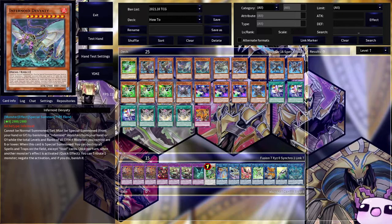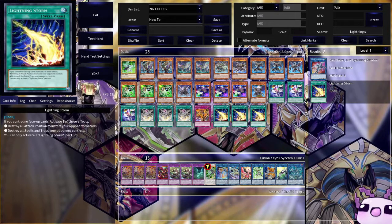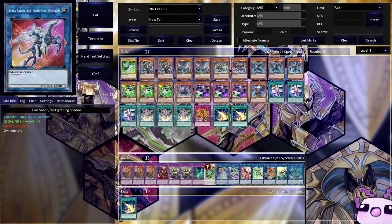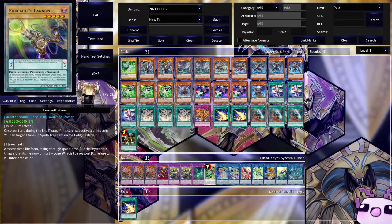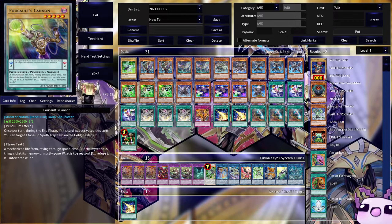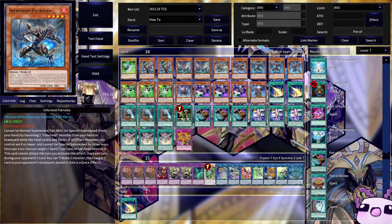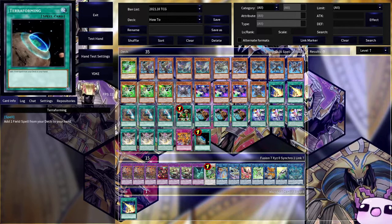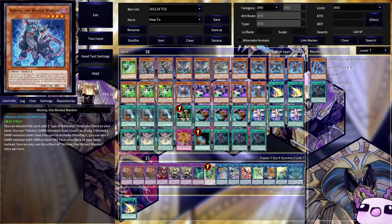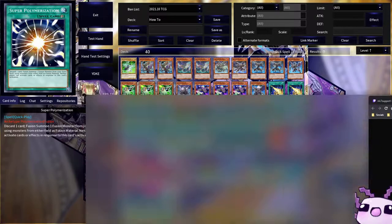We're maining two Lightning Storm, one of the best backrow and monster removal spells in the game. We also have Monster Gate and Reasoning — so that's four cards there. Pot of Prosperity helps us dig into the deck. Terraforming is great since we're running Lair of Darkness as a staple, along with one Metaverse if needed. Finally, one Super Poly in the main — we'll side the other two.